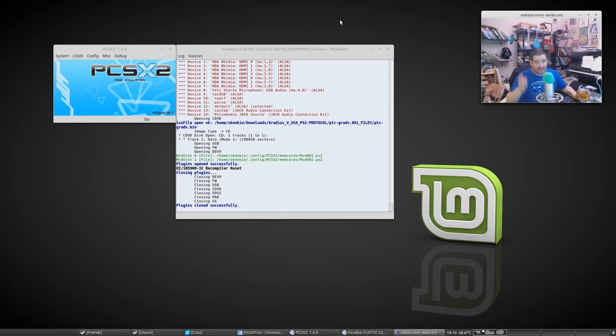My name is Skooky Sprite — S-K-O-O-K-I-E-S-P-R-I-T-E. Find me on Steam, and go to www.bestlinuxgames.com to find more best Linux game stuff. Cheers, thanks for watching.